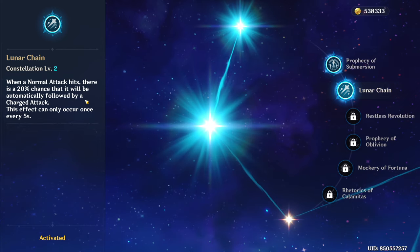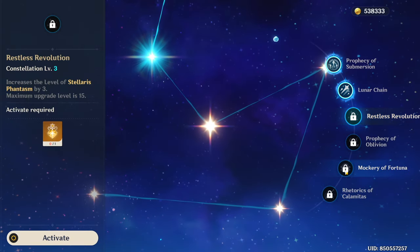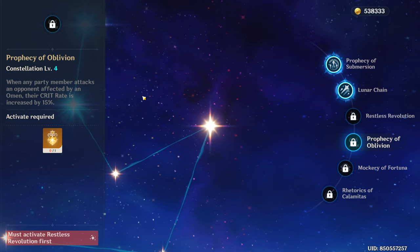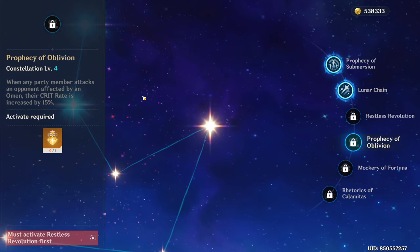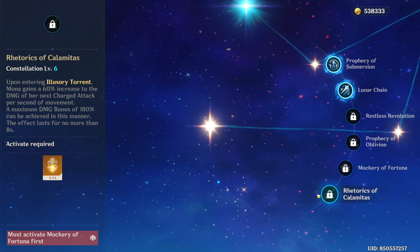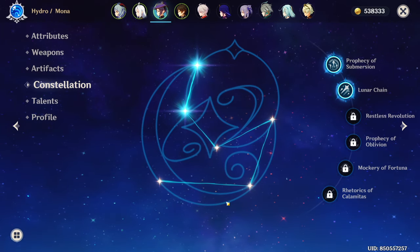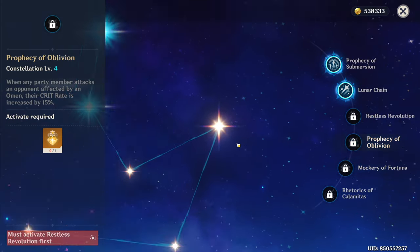Constellation 2 is pretty self-explanatory as well, though the extra charge attack generated does not consume stamina. Overall, pretty useless. Constellation 3 and Constellation 5 increase her burst and skill talents by 3 levels respectively — pretty useless as they only increase Mona's damage. Constellation 4 is easily Mona's best constellation, giving extra crit rate against enemies marked by Omen during Mona's burst — really good for freeze teams in particular, especially if they are built with Blizzard Strayer. Constellation 6 gives Mona a maximum of 180% damage bonus to her charge attack if she sprints for more than 4 seconds — absolutely useless. So yeah, Mona has some pretty bad constellations, which is a common mark of a standard banner character. Aside from C1, which is barely helpful, and C4, which is okay, the rest of her constellations are pretty bad.